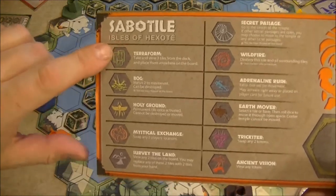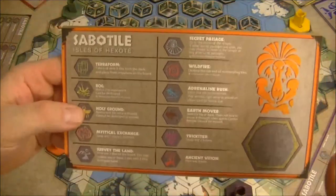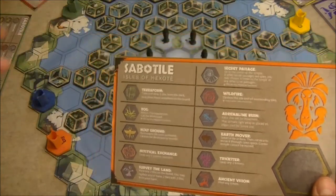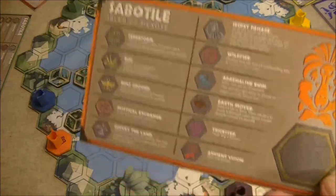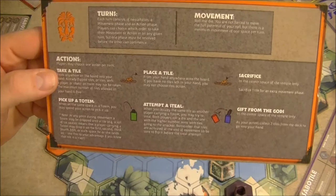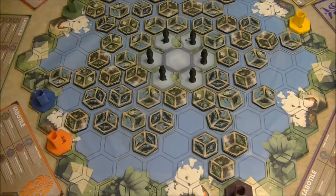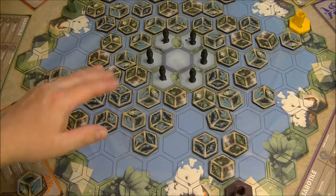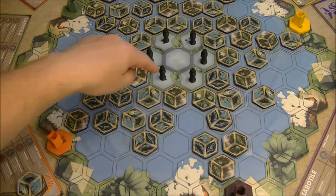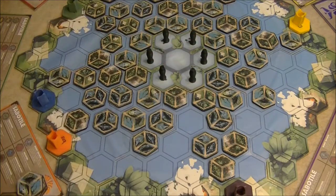Each player receives their own player board corresponding to their tribe, which explains all the different tiles. On the back side are different symbols representing the actions available. Each player receives 11 tiles — the starting ones have their color around the border. There's also space for leftover tiles in hand, and on the back is a player reference guide covering the two turn phases: movement and actions. Finally, inside one of the spaces — randomly set up — is a totem corresponding to each of the different tribes.